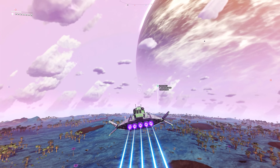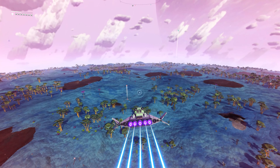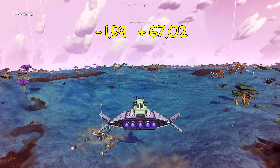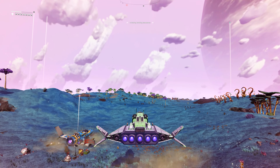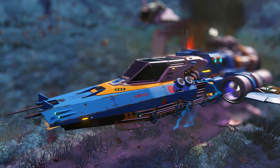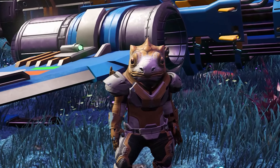If one crashed ship isn't enough, then head to the following coordinates: minus 1.59, plus 67.02. Here you can get your grubby little paws on a nice A-class fighter. Lovely jubbly.